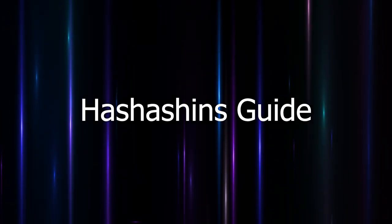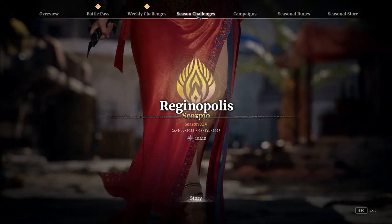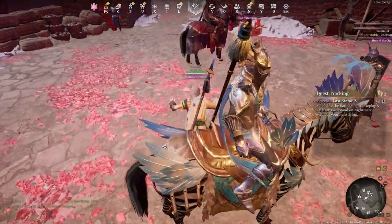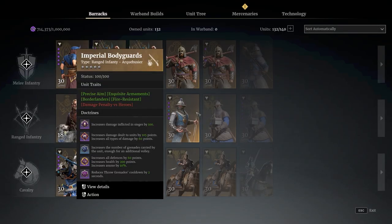So hello guys. Today I'm basically going to be talking about the Ascension, which is the Season 14 Gold unit. The unit is basically seen as an Assassin-type unit, meaning it specializes in targeting specialty units and heroes.